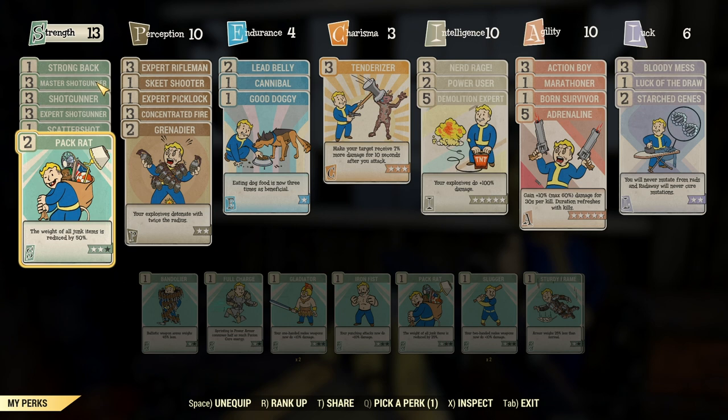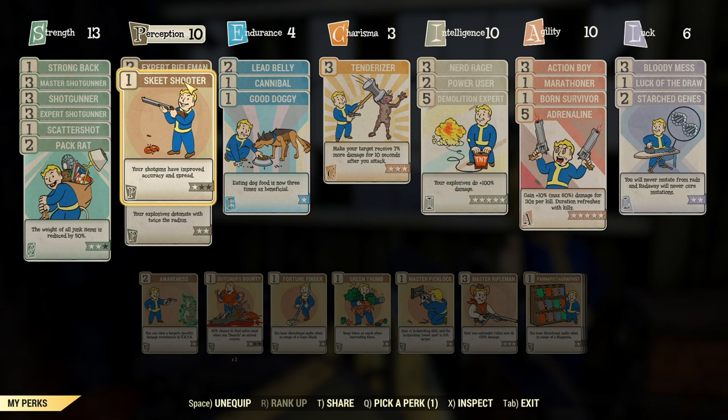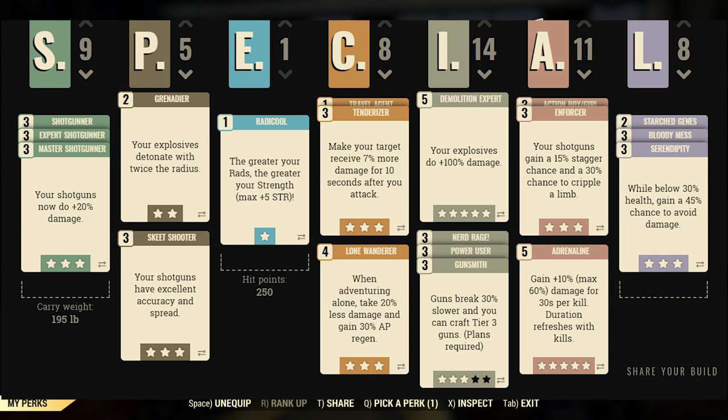The reason I do so much damage comes down to a few things. I've got all the Shotgunner perks maxed out. I currently have Scattershot but I'm going to get rid of it - the reload speed isn't important when I can one-shot everything. I'm going to remove the Rifleman perk and max out Skeet Shooter instead. I'm keeping the Grenadier perk because the explosive damage works for this build, giving twice the radius - though it can backfire and kill yourself. Skeet Shooter improves accuracy and spread, clustering your shot better.